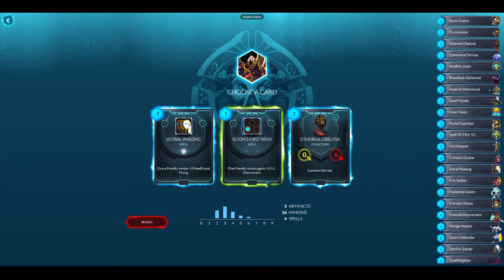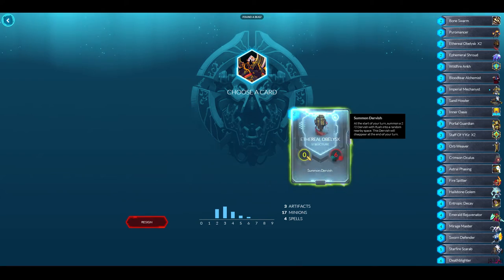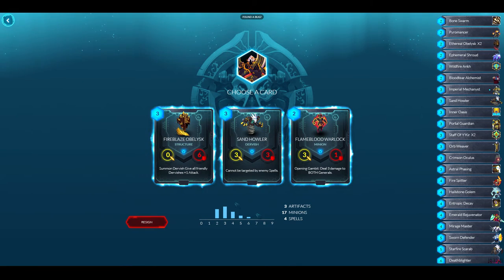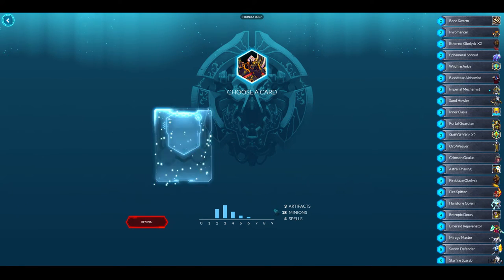First Wish gives a friendly minion plus one, plus one, draws a card, and summons a dervish — I'm going to take the two-drop instead. Fire Blaze Obelisk gives all dervishes more attack. There's another copy of this card, and another spell that deals three energy to both generals. I'll take the Fire Blaze Obelisk — now I'm getting some good obelisks.